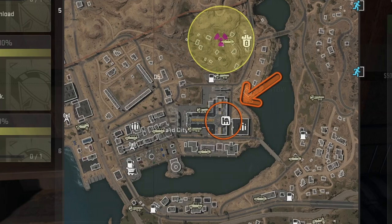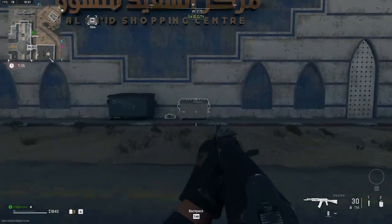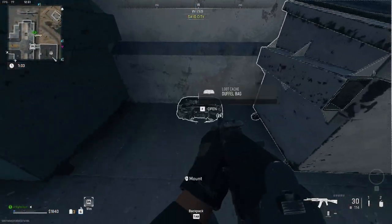The next dead drop is found in Said City. This one can be found on the northeast side of the area, with coordinates D6. It's found directly underneath the Al-Sayed shopping centre sign, very close to the marker for the area.